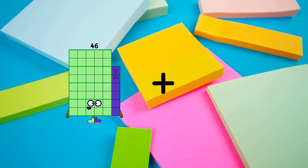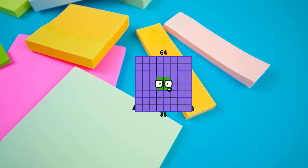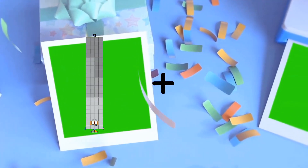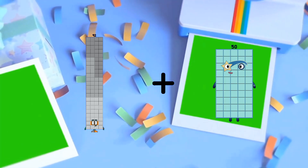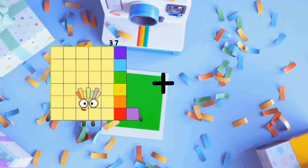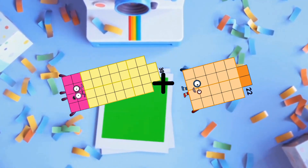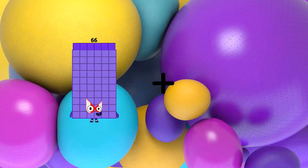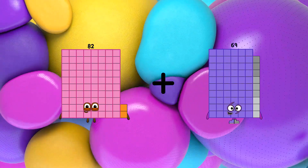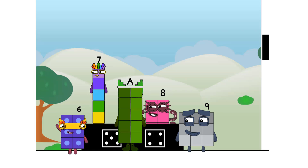46 plus 18 equals 64. 92 plus 50 equals 142. 38 plus 22 equals 60. 82 plus 86 equals 168. Thank you for coming to play my big new game.